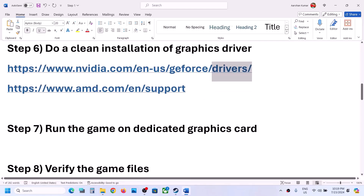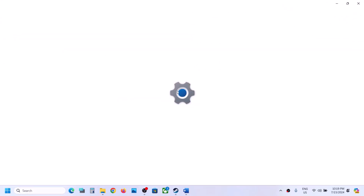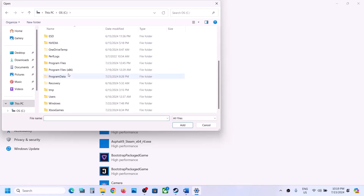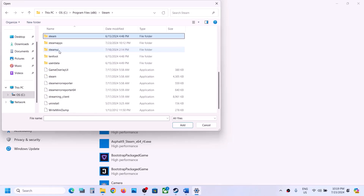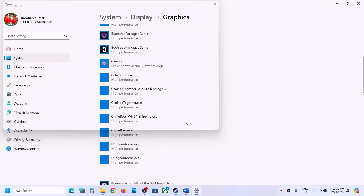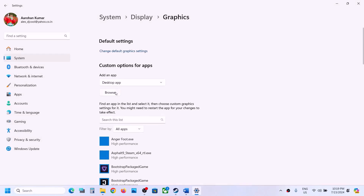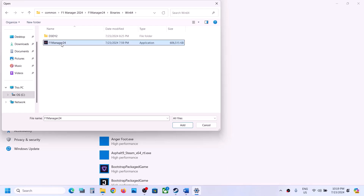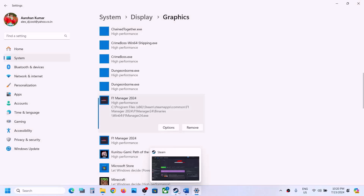The next step is to run the game on the dedicated graphics card. Type 'graphics settings' in the Windows search box and go to Graphics Settings. Click Browse, navigate to the game installation folder, open the game folder, select the game exe file, and click Add. Once added, click Options, select High Performance, and click Save. Repeat this: click Browse again, open the F1 Manager folder > Binaries > Win64, select that exe file, click Add, click Options, select High Performance, and click Save. Then launch the game and check.